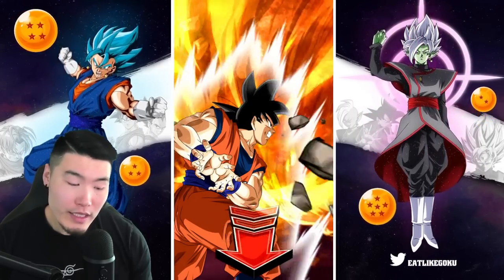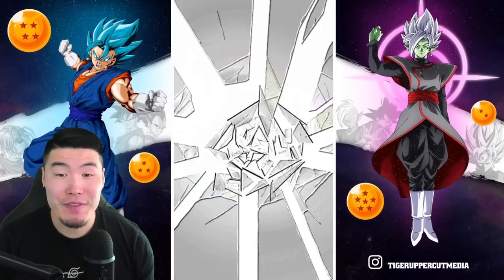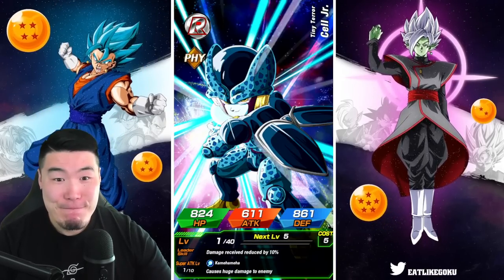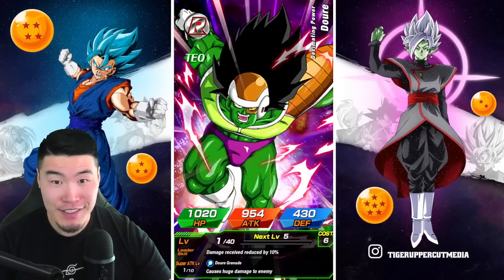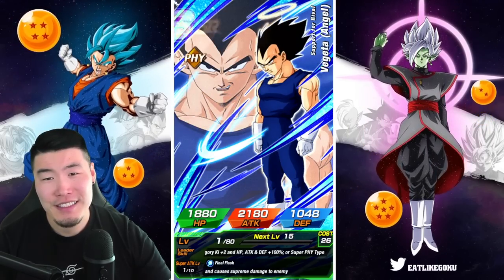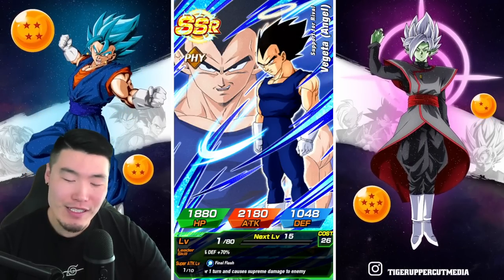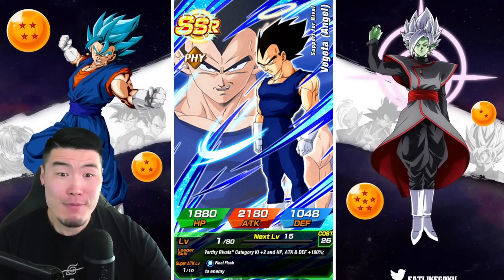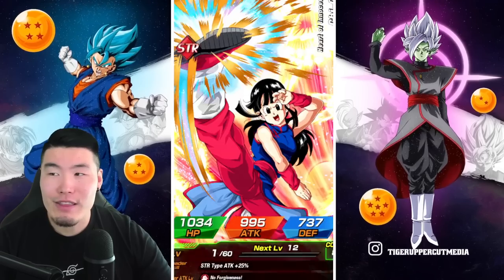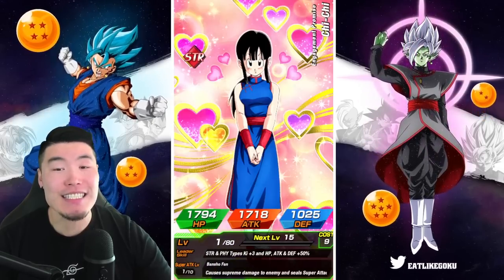A Bulma would be really cool right about now. Oh — maybe some panties here. That would make me feel a little bit better. Panties! Okay, we got some panties — this is good. First LR of the video, and it's going to be... No! I pulled this guy so many times. The last time he was featured, man — it was another one of these banners with three LRs featured. I could not stop pulling this Vegeta. I think I must have like three extra dupes at this point. I rainbow'd him pretty easily, and now I just can't stop getting him. Another GG.